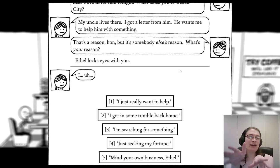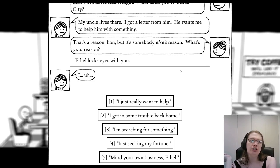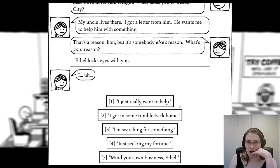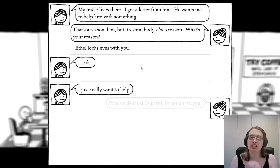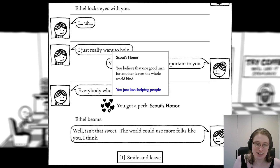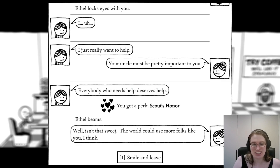This was a thing in West of Loathing as well — you could choose whether you were seeking your fortune, trying to help people, or just wanted to get off the farm, and depending on which one you picked you would get experience buffs to doing that kind of thing during the game. I'm going to try 'I just really want to help,' because I'm guessing that would give me buffs to social encounters, which is what I like to do. 'Everybody who needs help deserves help.' You've got a perk: Scout's Honor — 'You believe that one good turn for another leaves the whole world kind.' Aww, isn't that sweet?